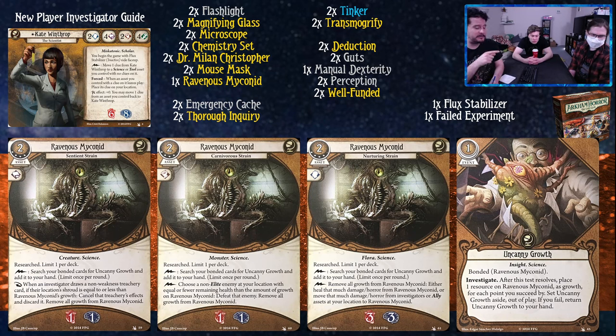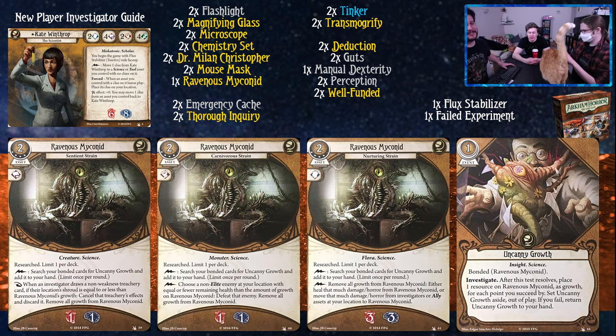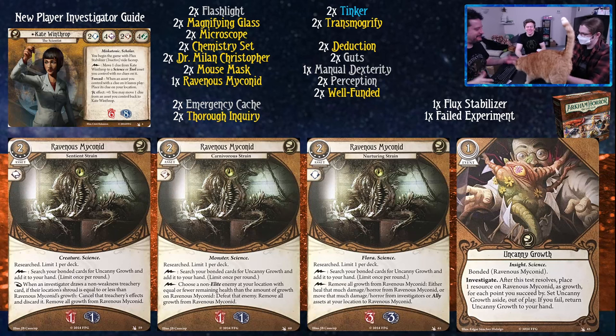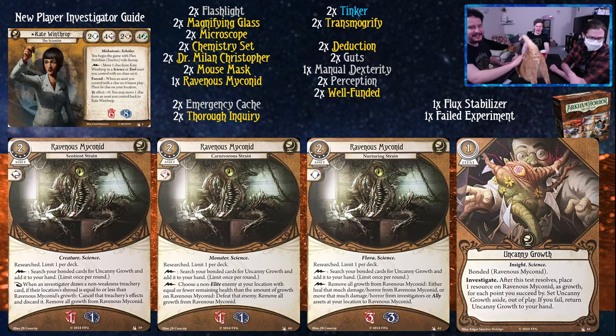Nurturing Strain notably soaks for three and three. Its lightning bolt: remove all growth from Ravenous Mykonid, then either heal that much damage or horror from Ravenous Mykonid, or move that much damage from investigators or ally assets to Ravenous Mykonid. The Nurturing Strain is probably the weakest of the three - why would you do that when you could cancel encounter cards or kill enemies? You're not going to miss for Sentient or Carnivorous. If you're playing with a tank like Hank Sampson, the Nurturing Strain might be a good choice for that as well. Grab the strain you like and have him eat things.